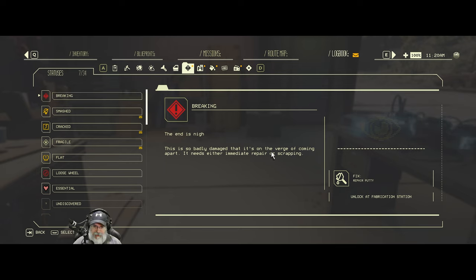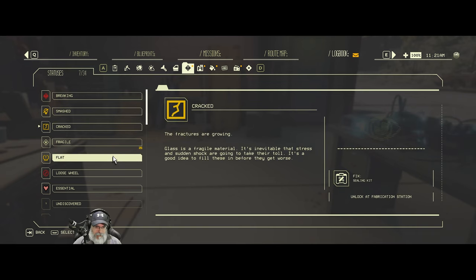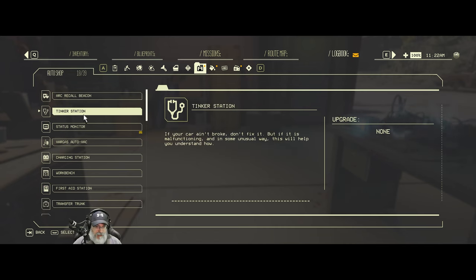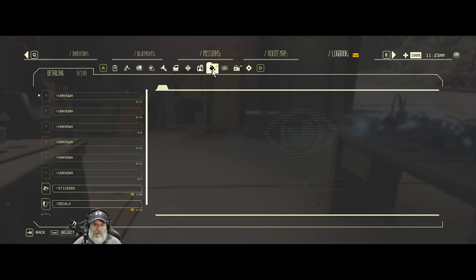Braking - 'the end is nigh, this is so badly damaged that it's on the verge of coming apart, it needs either immediate repair or scrapping.' That's broken, not braking as in the car is stopping. We also got 'smashed' - that's the light bulb cracked, we already know what that is. Fragile: 'this won't last much longer, even the toughest components cannot be repaired indefinitely, sometimes things just get old and they wear out.' These are just status effects. Tinker station: 'if your car ain't broke, don't fix it, but if it is malfunctioning in some unusual way, this will help you understand.' We're going to mess with that in just a little bit. Status monitor - a big screen version of the car's current status.